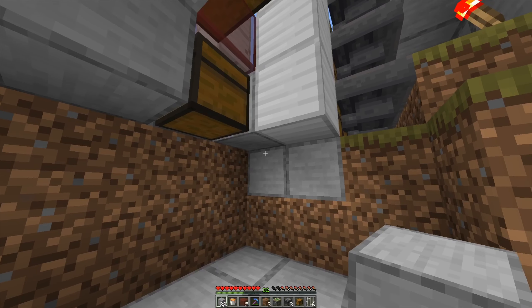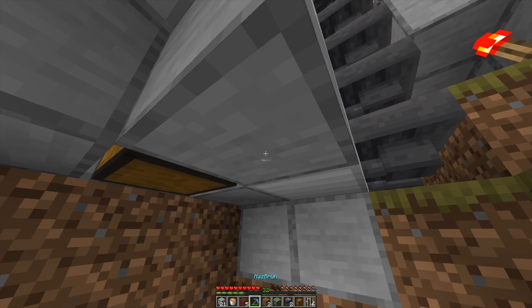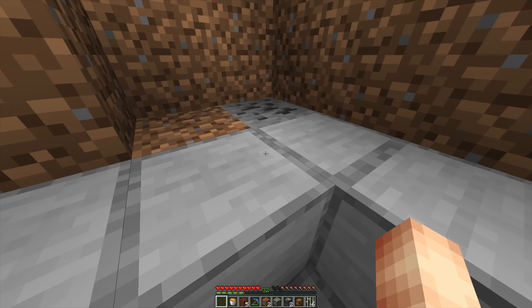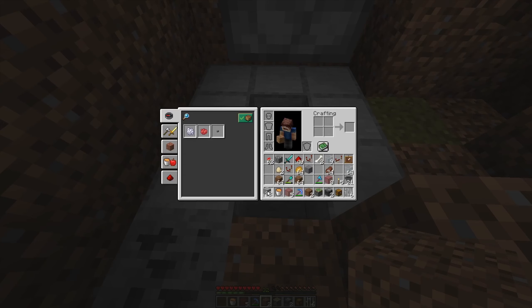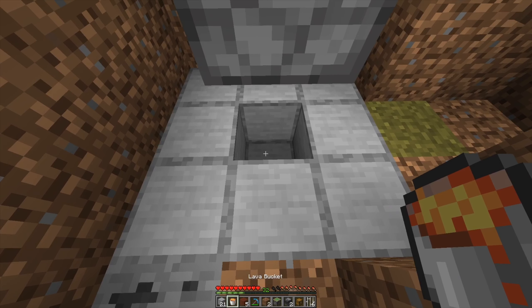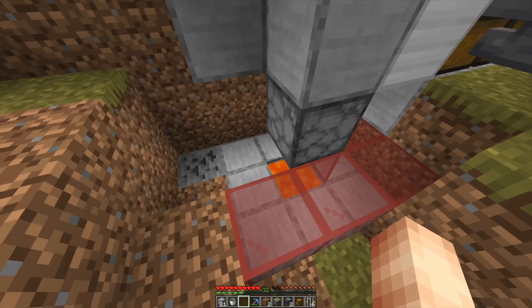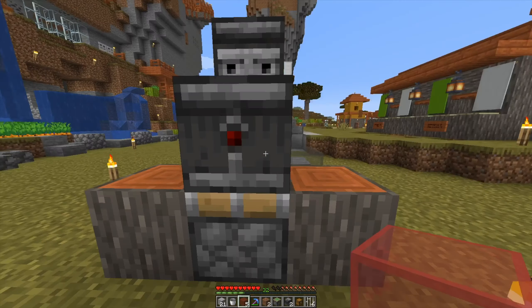I'll just place a smooth stone over there for my OCD. We need a dropper facing downwards over here — achieve that by placing a block up top temporarily. There's my dropper; go underneath and click like so, and it's facing downwards. I totally trapped myself, but I can still get out. We'll put that stone block here again, place our lava like so, and place some red stained glass all around it.